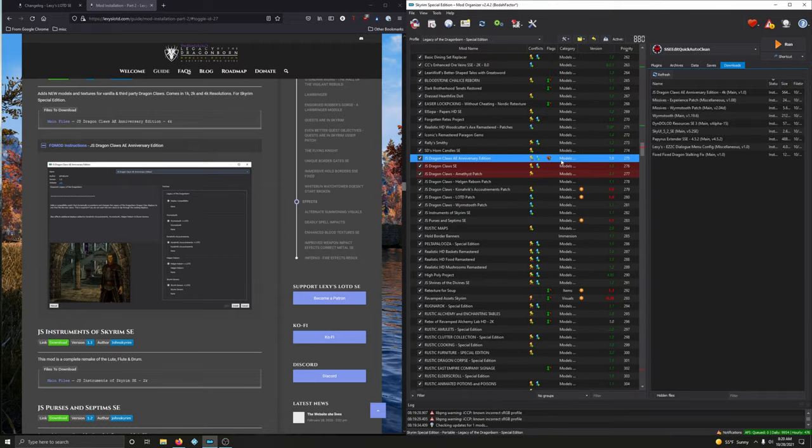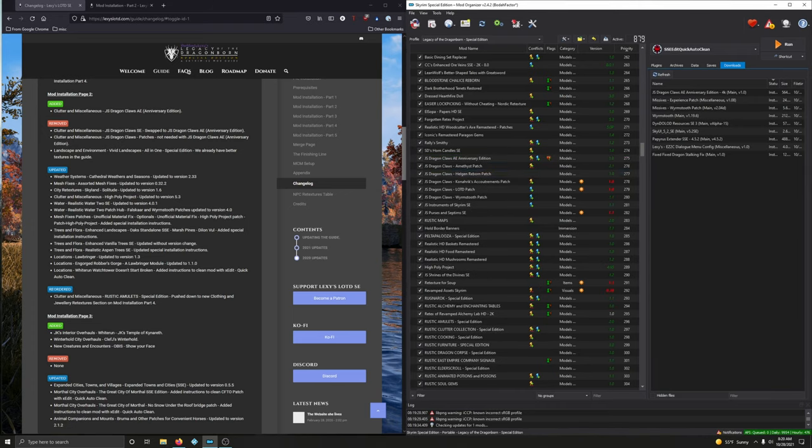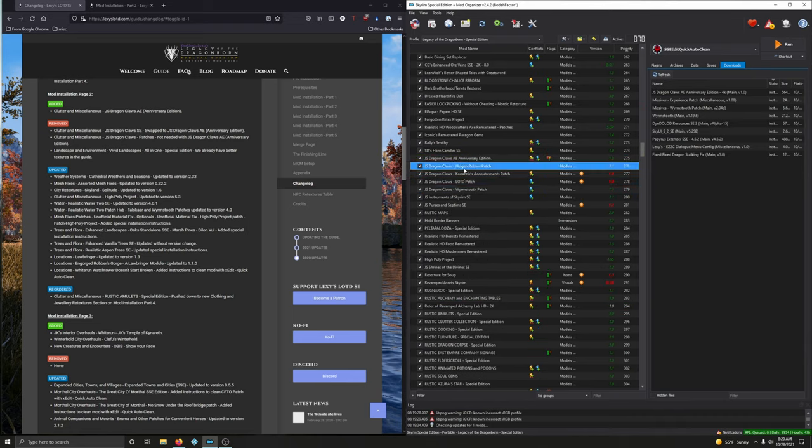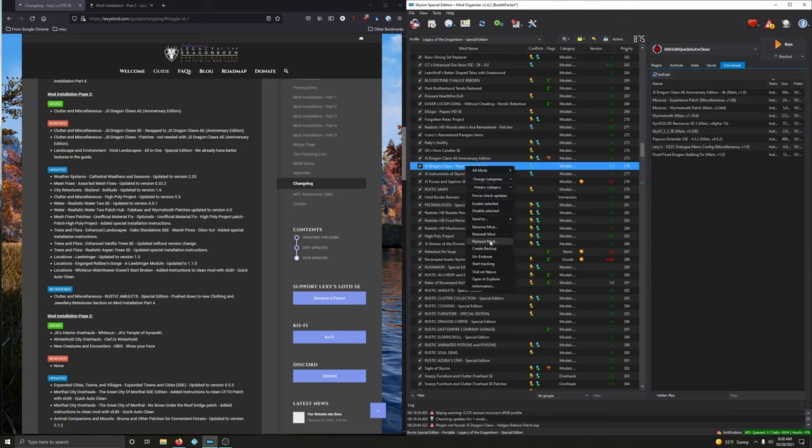Clear this out, activate it, right click, send to priority 275. Now let's go up to 275 and see where everything is — there we go, that's where we want it. Now let's remove what needs to be removed: Dragon Claws SC — right click, remove mod, yes. Then removing all the patches — amethyst, helgen reborn patch, Conrick's accoutrements, dragonborn patch, and Worm's Tooth — right click remove mod on each.